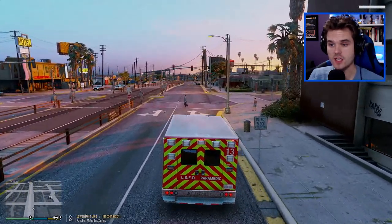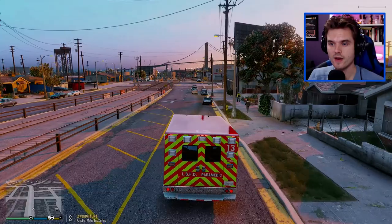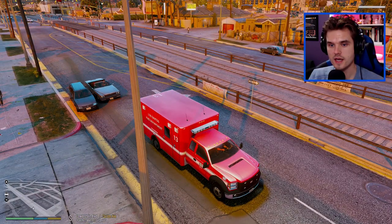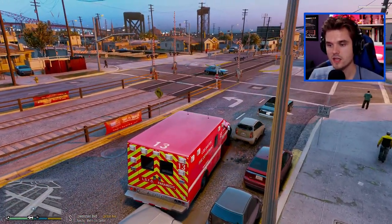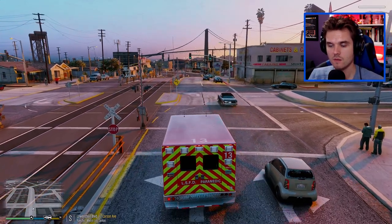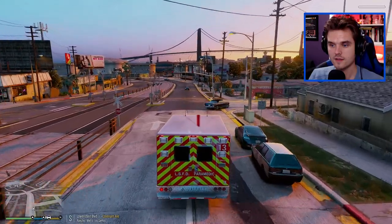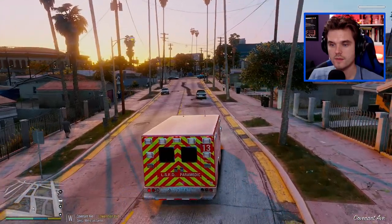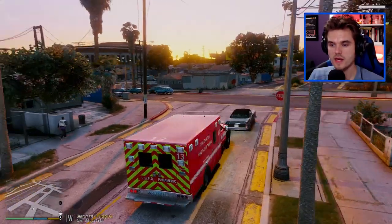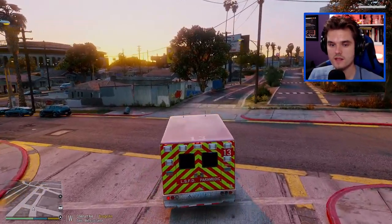I don't know why everybody just keeps smashing into the back of my ambulance. I don't know if there's something wrong with the model - maybe it's too big, maybe the hitbox is too big. It's just so weird because pretty much every time I stop at the lights, look at this guy - he's going to smash right into the back. Right there, look at that - he just smashed right into the back of the ambulance yet again. It seems like everybody's got it out for me. Every time I stop at any stop sign or traffic light, I'm just afraid somebody's going to come up right behind and smash right into us again.